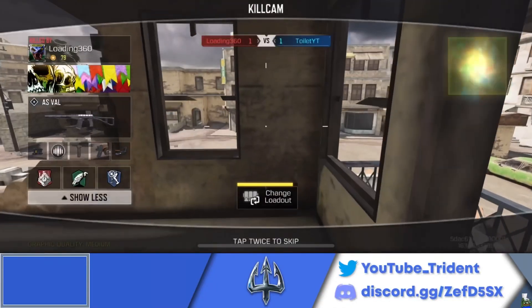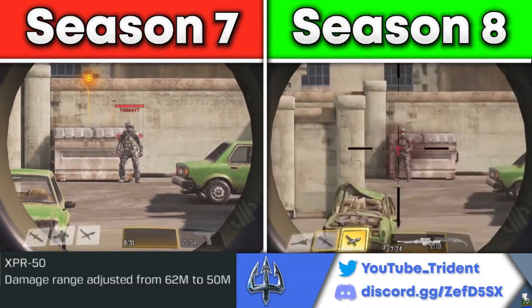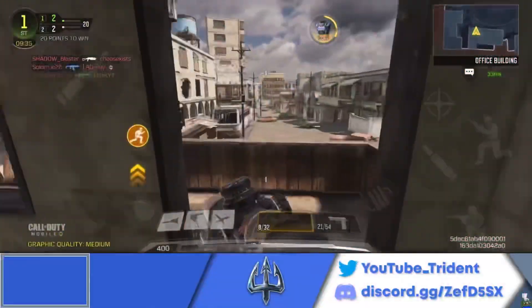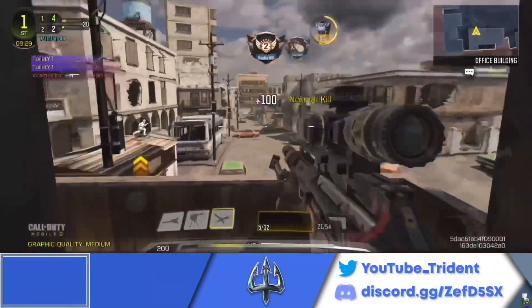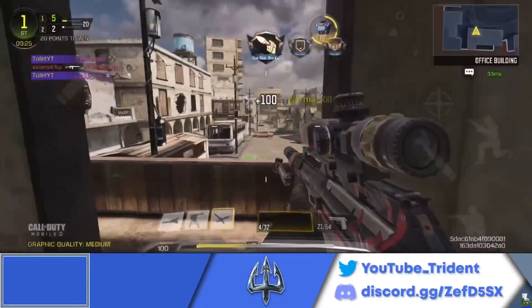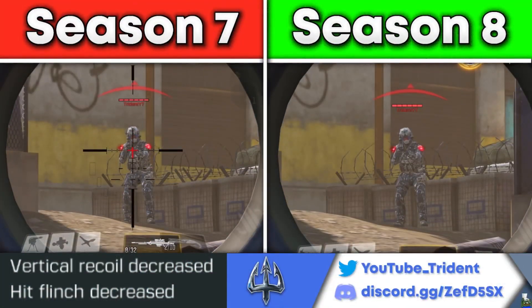The M21 is not in the meta — not even close — maybe for battle royale but not in multiplayer. Lastly, the XPR got a nerf for decreased damage at range: the first kill range used to be 62 meters, now it's 0 to 50 meters. The XPR did not need this — it was not broken. There are so many other things they could have nerfed, like the Holger, which by the way did not get nerfed. The XPR did however get a buff for decreased vertical recoil and decreased hit flinch on top of the already reduced hit flinch.